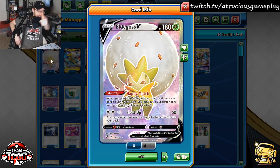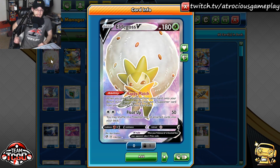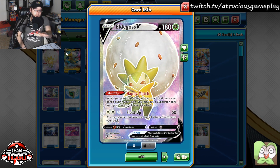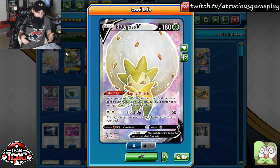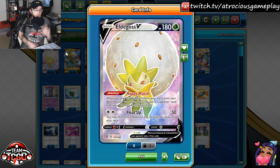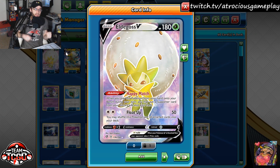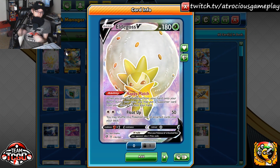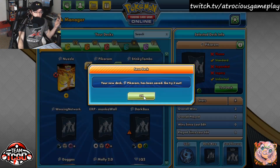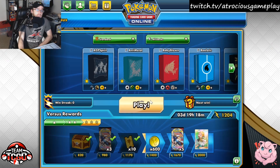I should mention Eldegoss V — also just a good tech in this deck. Its ability is essentially a Versus Seeker. For newer players: Eldegoss V's Happy Match ability allows you to put a supporter from your discard pile into your hand. It's a very nice card that could be used in a lot of different decks right now. So let's just go into our first game.